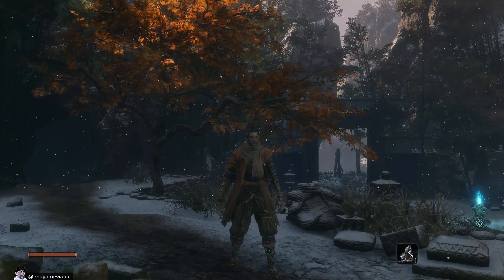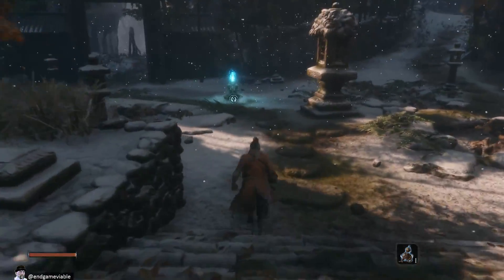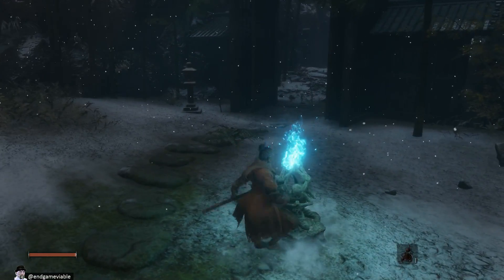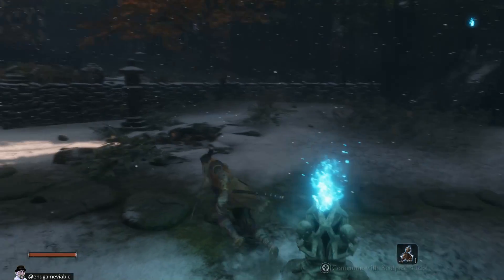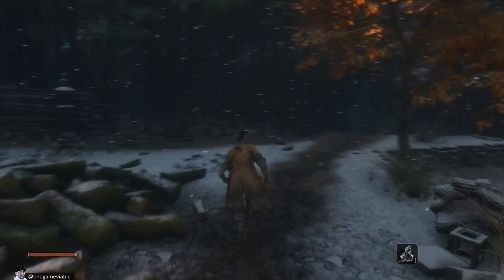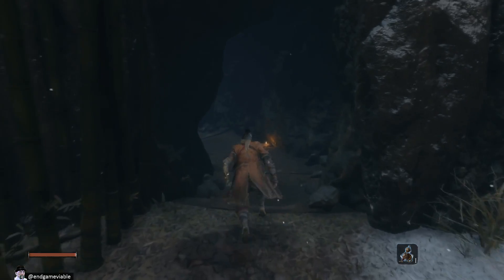All right, we are back in Sekiro, here in this place. I've already forgotten what it's called. I think we saw what it was called down here. The Dilapidated Temple is what this place is called. So there is another pathway over here to the left. Let's go check this out.